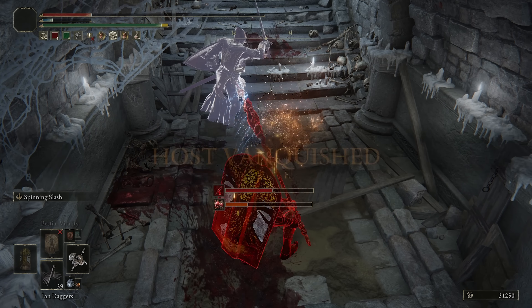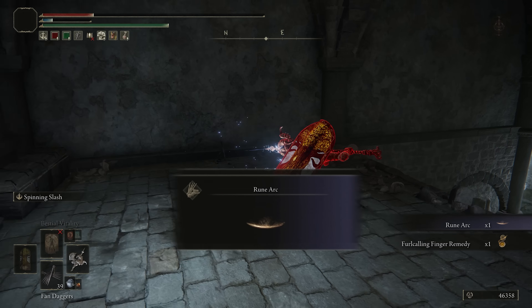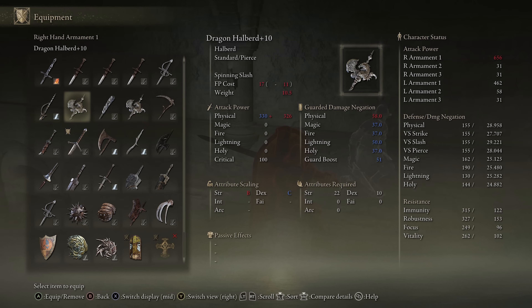Yeah. The Dragon Halberd is very strong. You get the Frostbite, you get the buff, and it combos with the Spinning Slash. I never used this weapon before — not often, anyway — but I definitely am going to now.